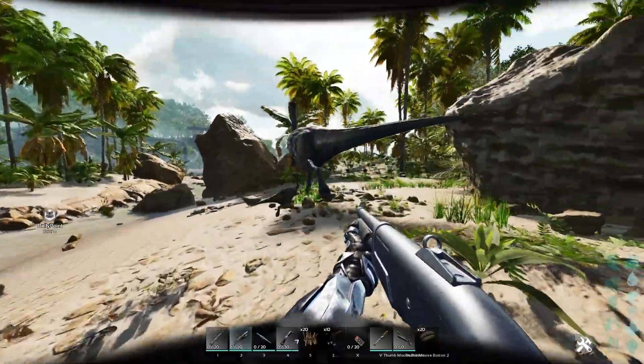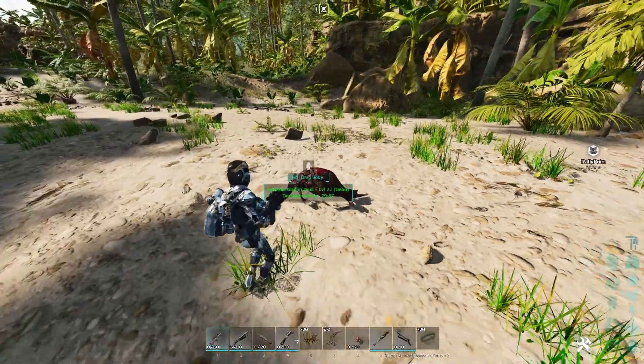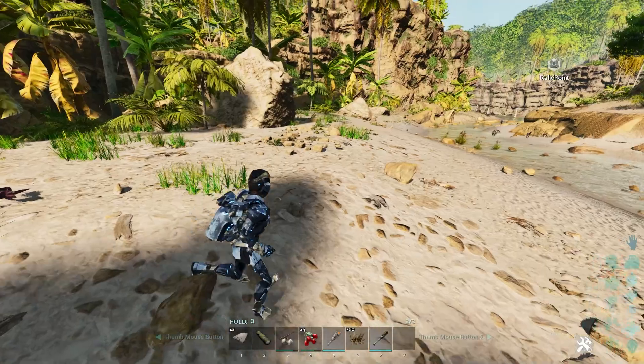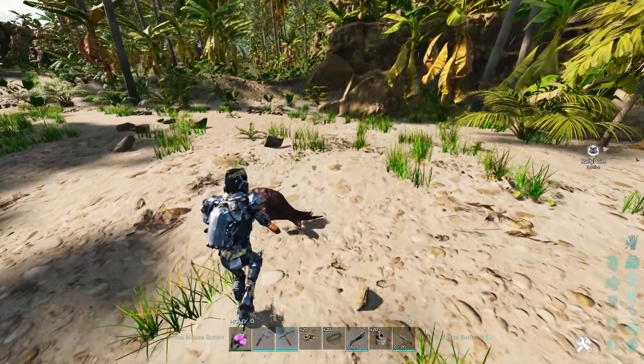What up guys, I'm back at it with the tips and tricks. Did you know when you kill a baby dino in the wild, it drops a ton of prime meat? I'm gonna get a little bit more than I should, only because I have high melee. But nonetheless, it gives you anywhere from like 3 to like 10.